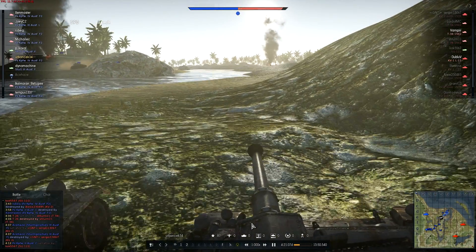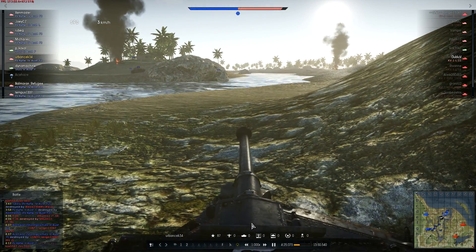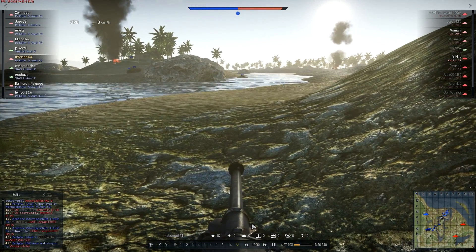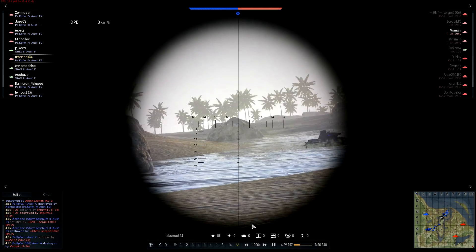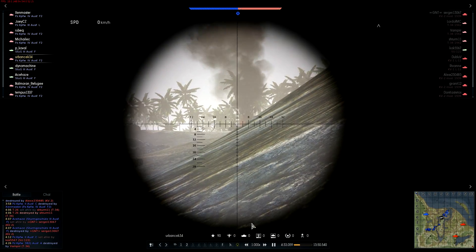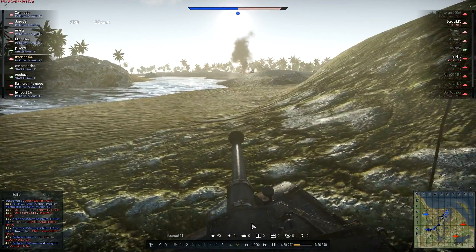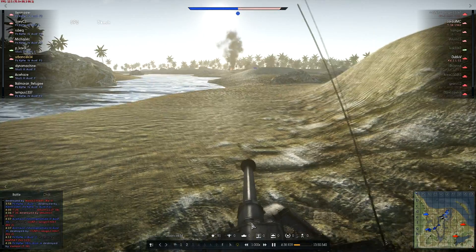This is what Simulator Battles gives you: the commander's position view. You are in the commander's position — you cannot see anywhere left or right. Well, I can look left with the commander, but holy shit — one, two — enemies have four KV-2s.